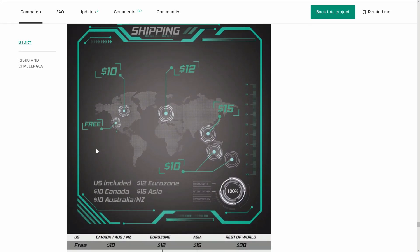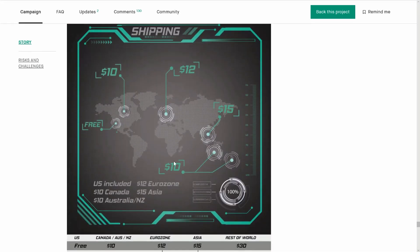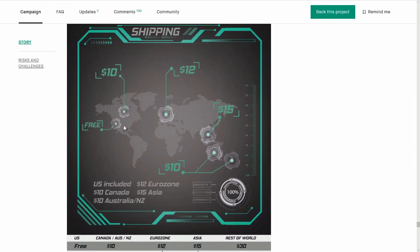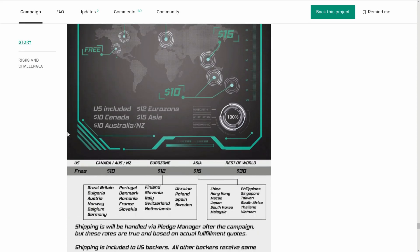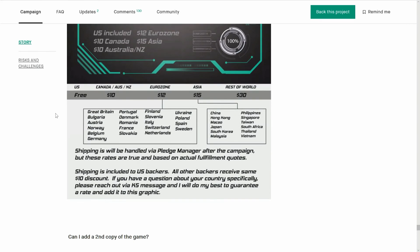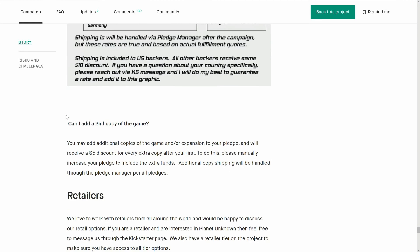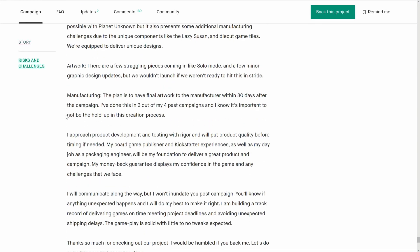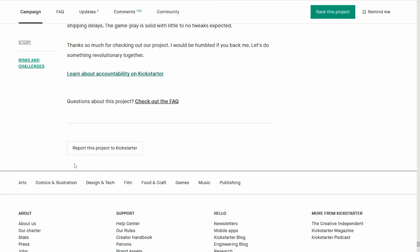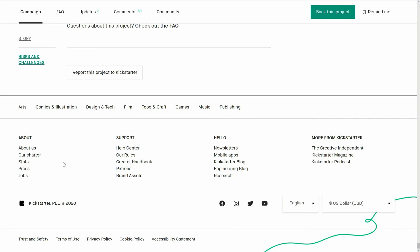They've given some shipping discounts — it's $10 off shipping for everybody to make it cheaper, which is nice. You're getting free shipping if you're in the US. The rest of the world seems like a good deal. All right, we're at the end of the Kickstarter — we'll go to the rule book next, and then we'll finish off after that.